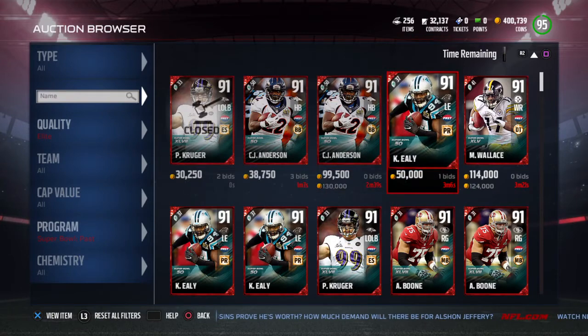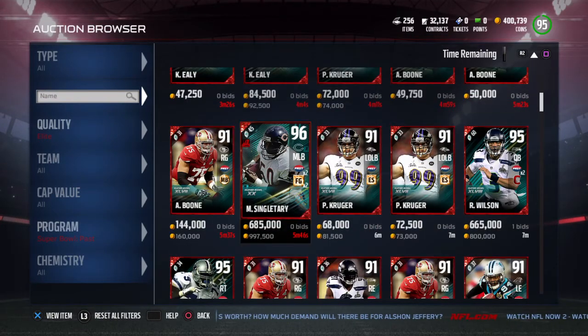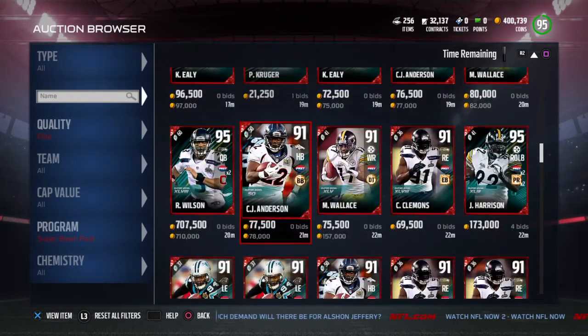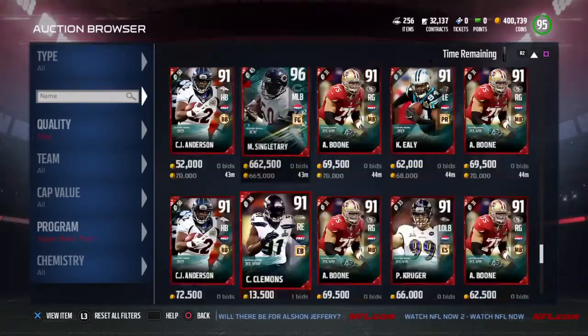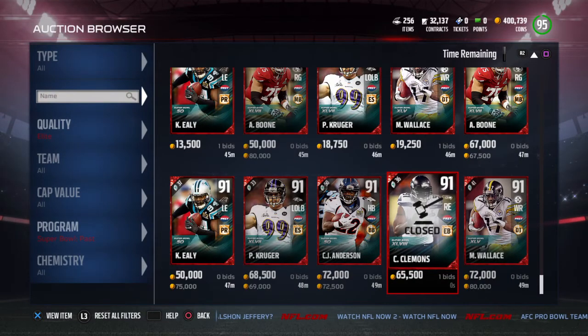So guys, CJ Anderson, Mike Wallace, Eli Boone, Singletary of course - we didn't pull that one - and Williams. There's a good amount of players. They also got Clemens. All right you guys, that's it for me - peace out!